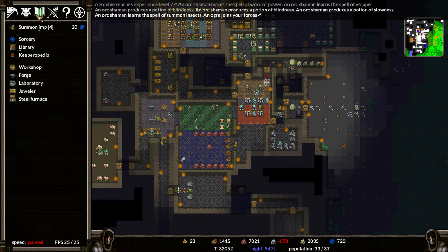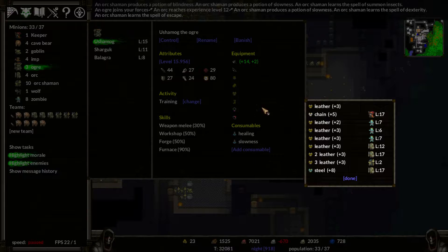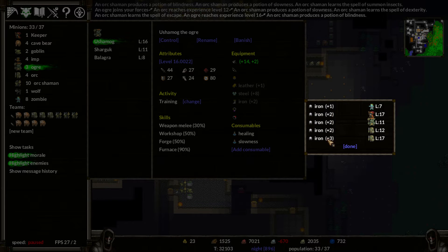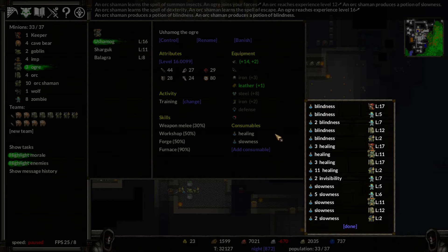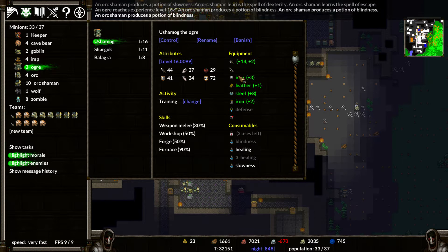Who wants to kill some dwarves? They shouldn't be that difficult. Are you geared up? No, you have nothing. You're only level 15 as well. So let's give you some good armor - I do have a steel armor, take that. Take some boots, grab some gloves, and a nice hat. I'll give you the good stuff. Defense is excellent. I don't have any rings just yet. We'll grab a blindness potion, a couple of healings, and a slowness. We're going to load you up, Ushamog.